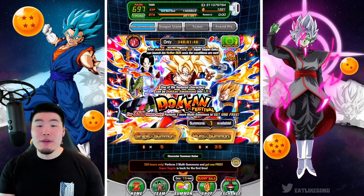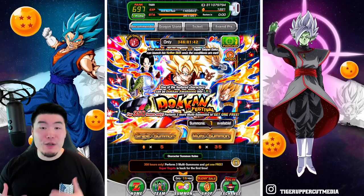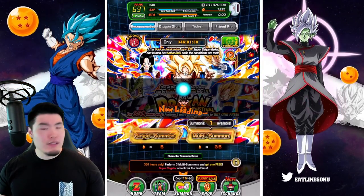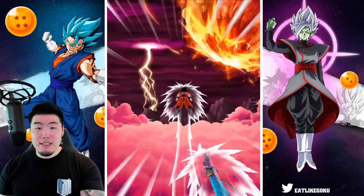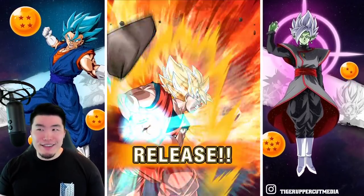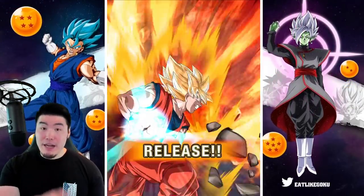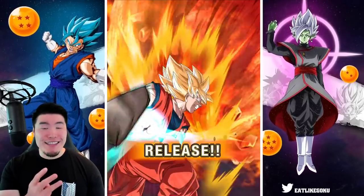We've been spending a lot of time talking, so let's just jump in and summon. If you guys want to summon with me, feel free to do a group summon right now. Goku banner first, because I do want the Goku and Gohan. I want both equally, I think, but I want the Super Vegeta really bad too, so this banner is definitely better for me. Here we go — first multi. Let's get it.